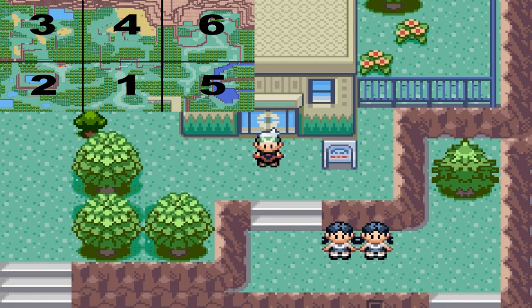Hello and welcome back to another High Five video for Pokemon Emerald. Today we are going to be going for Mareep and Snubble. They can both be found in the Safari Zone in the A5 area, which you'll see on screen. Let us go there.